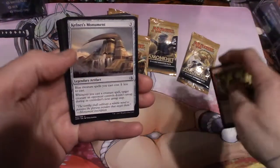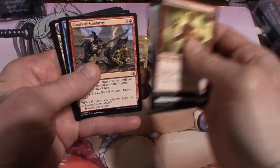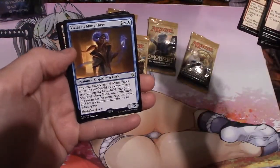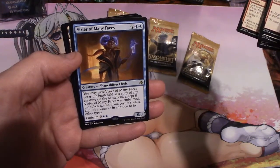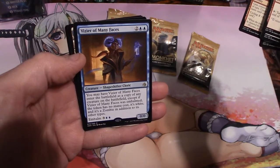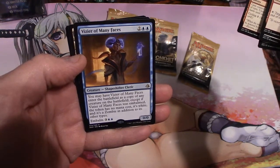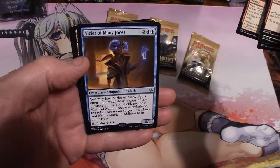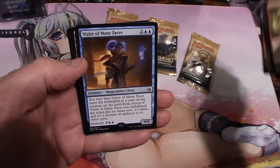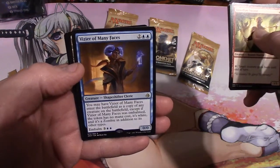All right, first Uncommon: Kefnet's Monument. Wayward Servant, Limits of Solidarity, and Vizier of Many Faces. You may have Vizier of Many Faces enter the battlefield as a copy of any creature on the battlefield, except Vizier of Many Faces was embalmed. The token has no mana cost. It's white, and it's a zombie in addition to other types. That's pretty cool. Copy a card for two and two islands. Yeah man, I'm digging that.